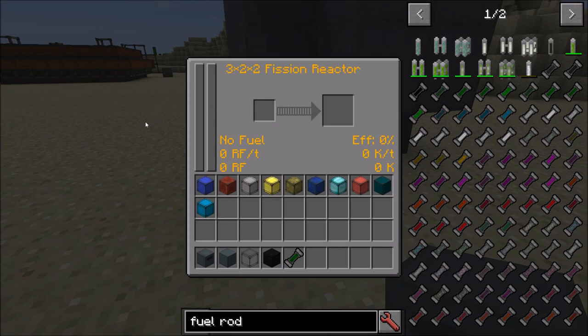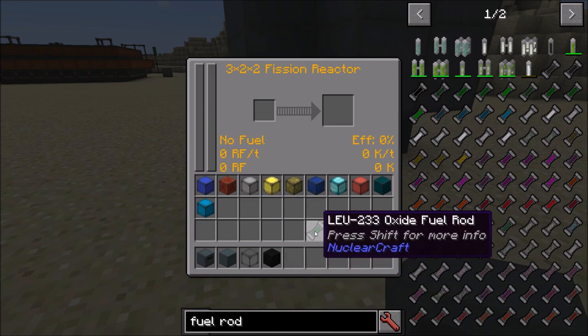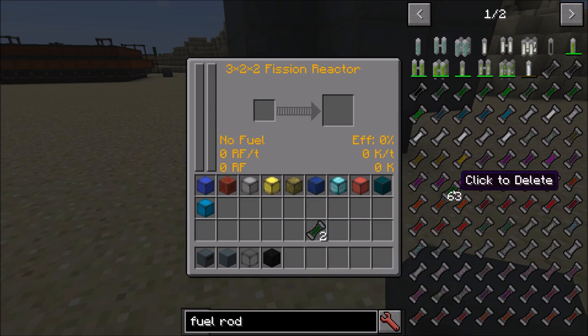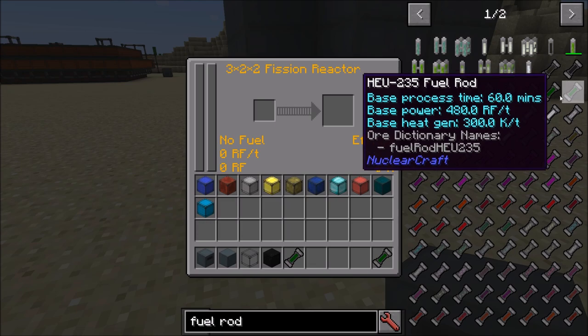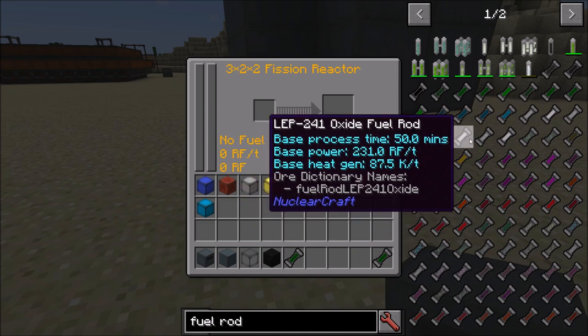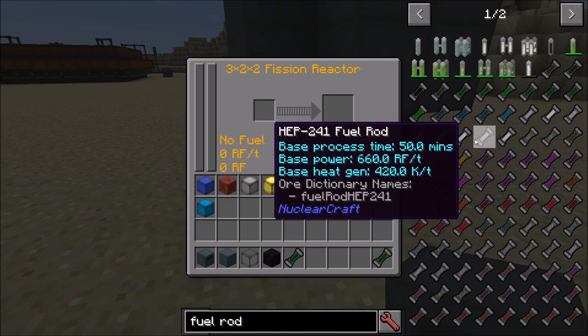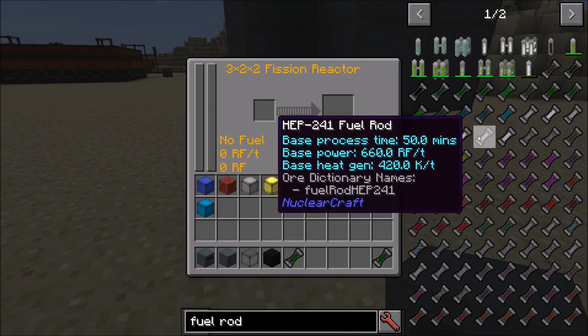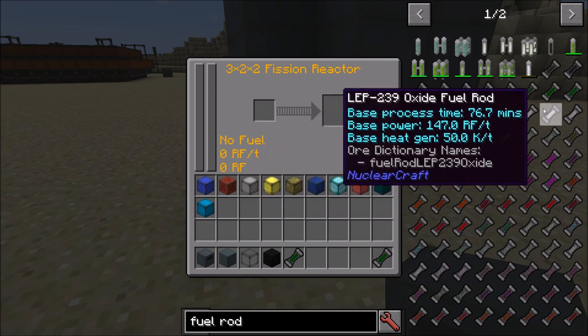First of all, let's get some fuel. Every fuel in the game has stats. When you hover over the fuels — I think there's maybe 60 fuels in the game — you can see a base process time, a base power, and a base heat gen for each of them. I'm going to use LEU-233 oxide; it's pretty standard fuel. I'll put that in my controller, and you can see straight away it reads that this is an LEU-233 oxide fuel. I also need a lever to turn the reactor on and off.